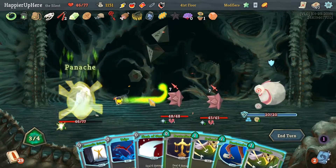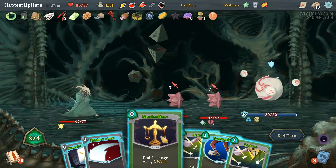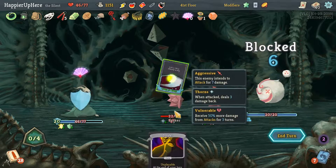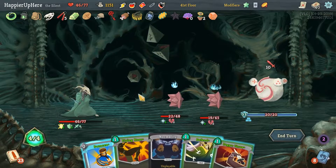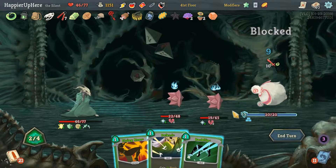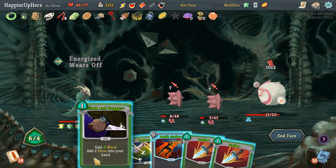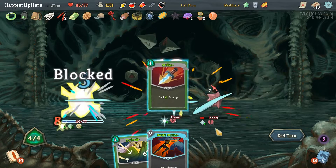Apotheosis, Panache, Trip — Dramatic Entrance will deal damage back to us, so let's do Neutralize first, Footwork, Defend, Defend — now we can do Dramatic Entrance, then Flash of Steel. 10 incoming — we do have Normality which we can get rid of. Quick Slash gives us Flying Knee and Backflip. If we trigger Panache one more time we should be fine — actually I guess we have to attack one of them. Perfect!